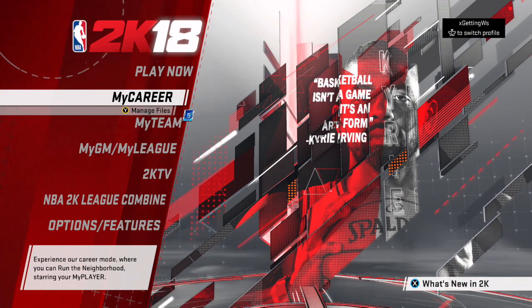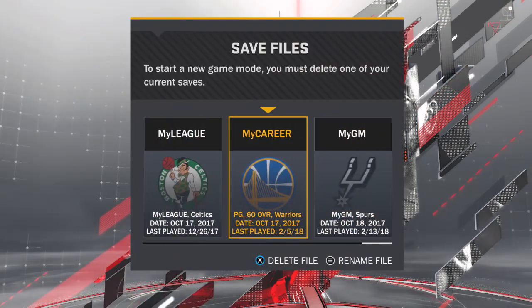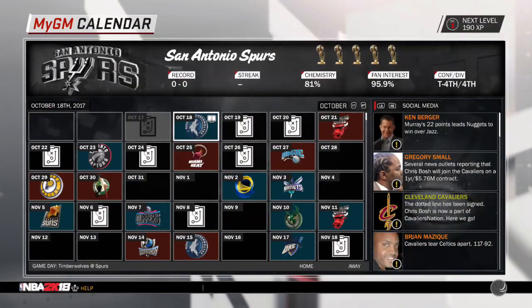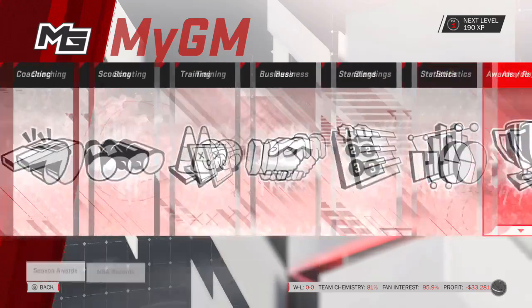All you want to do is start a new MyGM. If you have not started a MyGM already, you're gonna get a lot of cut scenes — skip all those cut scenes and do everything. It will bring you to pick your team; it doesn't matter what team you pick, you're gonna be winning anyway. Once you get to the calendar menu, go into your settings, and once you're in settings, go into your MyGM settings.